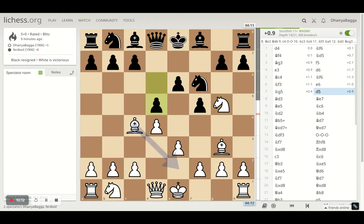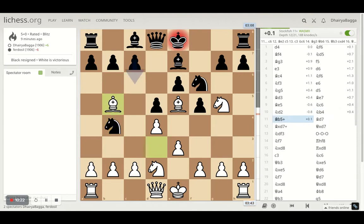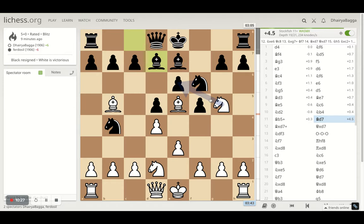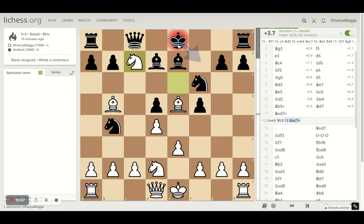Then I went ahead with the knight attacking the pawn, which he safeguarded, so I came back. Then I tried to pin the knight — attack the knight, not pin — and he could have taken but doesn't. Then I just tried to give a check first. Oh — I could have taken here; I missed it. This would have been amazing because now he cannot take without losing the queen, so he has to move. After he does, a check is coming from either way, which can be a fork as well. Wow, that would have been nice — I didn't see that.